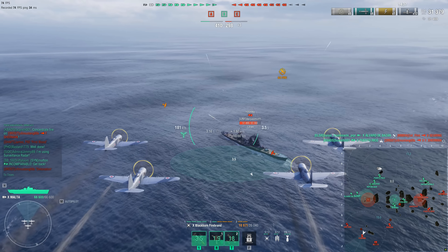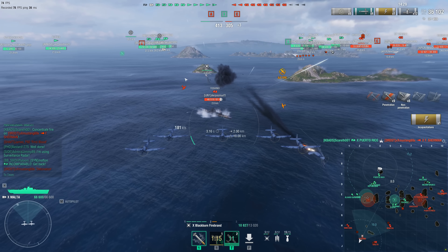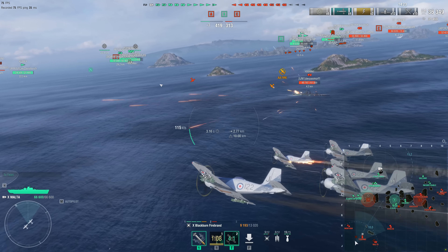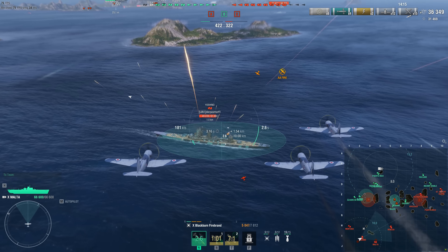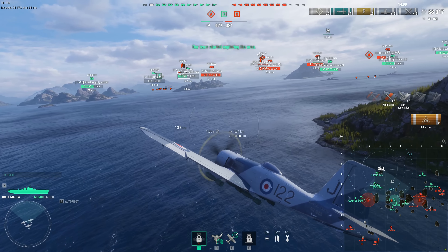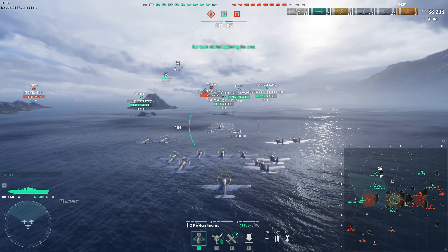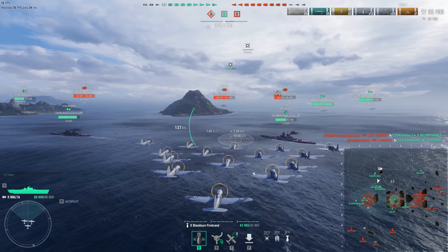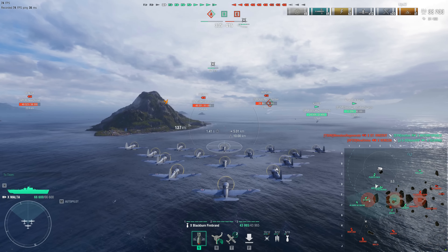The Malta's planes across the board have a large HP pool — not quite FDR levels of insane, but large — and they have a fairly quick reload time if you build into it: easily under 60 seconds. I believe the rocket planes have a 54-second regen rate, and the bombers and torpedo bombers have around a 64-second regen rate. So with a build, you're under 60 seconds on all your planes, which is very, very good. They are also on the slower side, though not Soviet-CV slow.